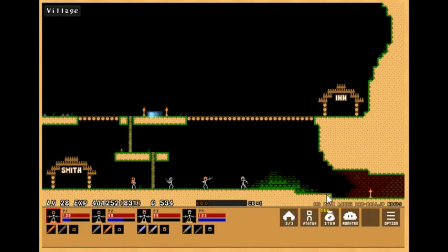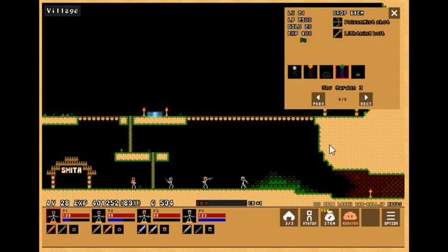Hello everyone, GameDog here, and welcome back to Damble Updates. Today we have Stick Ranger 2 version 11.5, and this time around we have a brand new weapon dropped by the tree in Sky Garden 3 that can poison you.